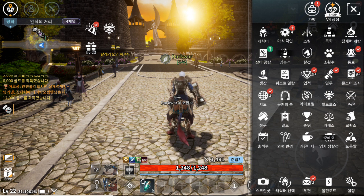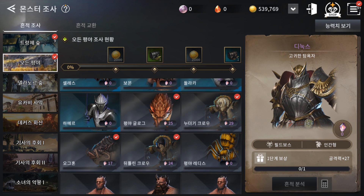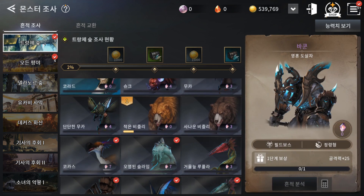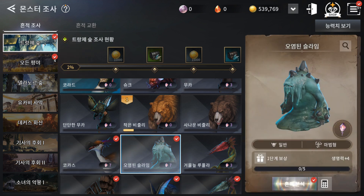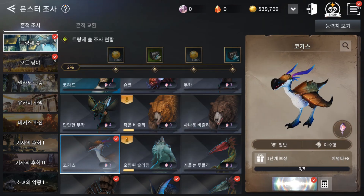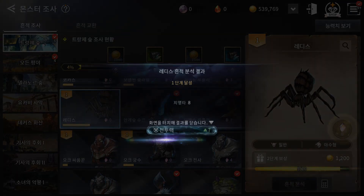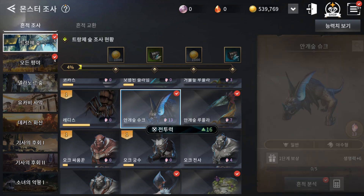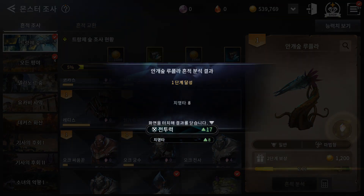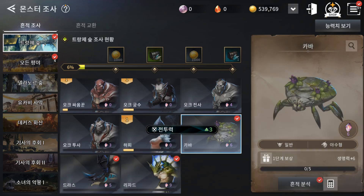After daily and weekly quests, we have the monster codex. Each area you go to — if you hunt those monsters and kill them, you can click them here and get extra stats. Each one gives you different stats. If you miss some, you can go back and get them later for those extra stats.